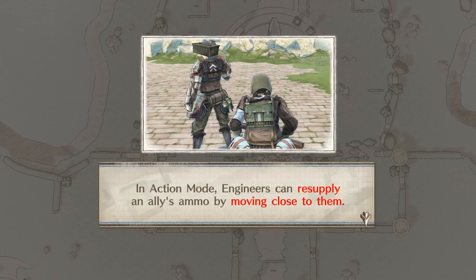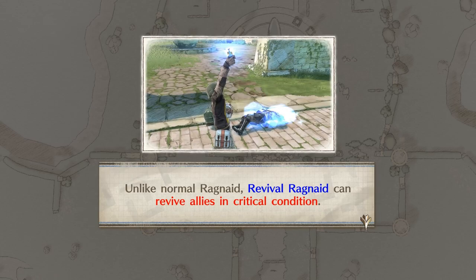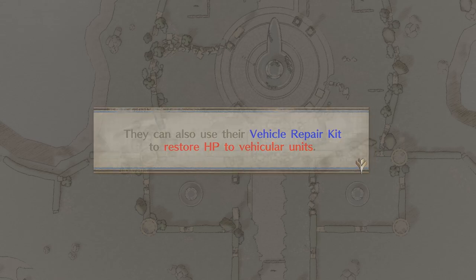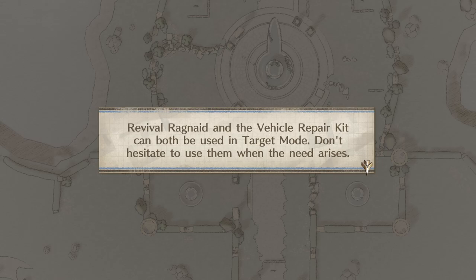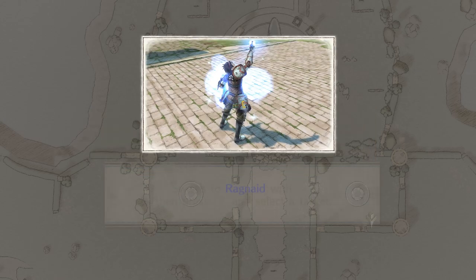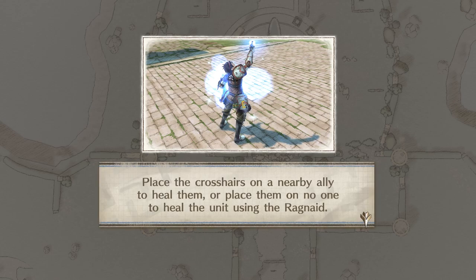In action mode, engineers can resupply an ally's ammo by moving close to them. They can also repair sandbags and ladders that have been destroyed by moving close and pressing A as a field action. Unlike normal grenades, Revival Grenades can revive allies in critical condition. They can also use their vehicle repair kit to restore HP to vehicular units. Revival Grenades and the vehicle repair kit can both be used in target mode — don't hesitate to use them when the need arises.